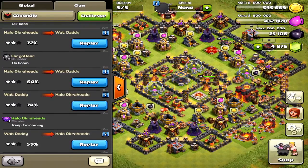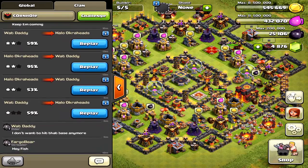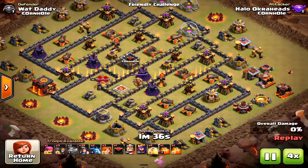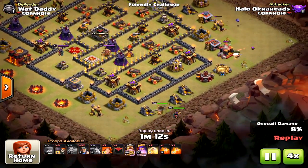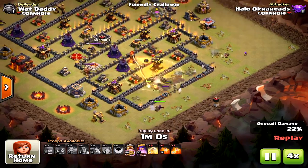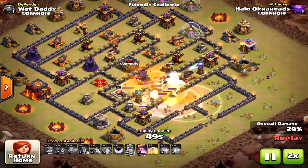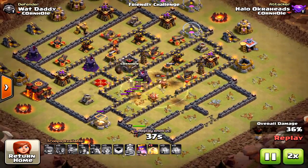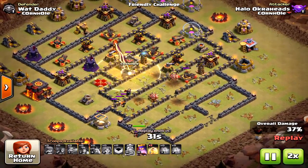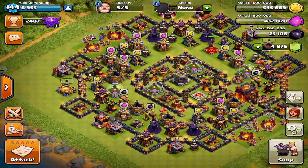Mass miners at Town Hall 9 are great, but Town Hall 10 versus Town Hall 9 is a different story. In one more attack shown at 4x speed, the king went into the core but the miners got obliterated - hitting double giant bombs too soon breaks the whole strategy. Mass miners are very difficult at max Town Hall 10. The three star does happen but my success percentage is low. It's a great two star attack, but three starring is very tough. Thanks for watching!